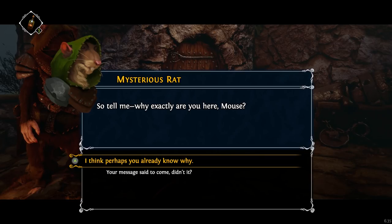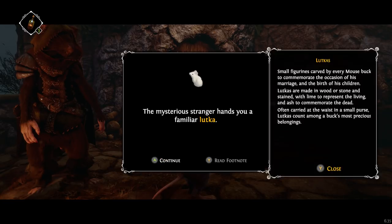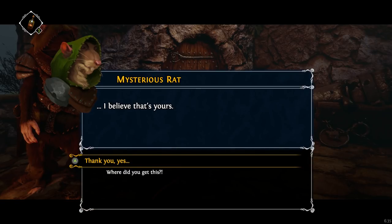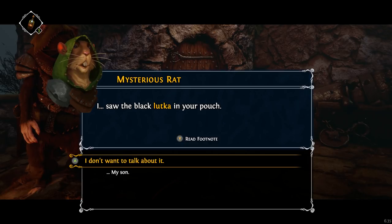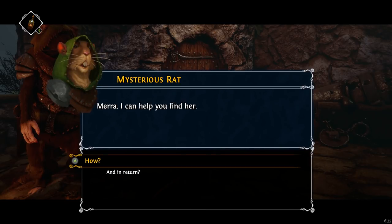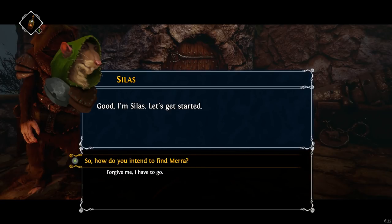So tell me, why exactly are you here, mouse? I think perhaps you already know why. I believe that's yours. Thank you, yes. Someone you care for — Mera, my wife. I hope she'd be here, but... I saw the black Lutka in your pouch. My son. I'm sorry — truly sorry. Mera, I can help you find her. How? I have my ways. And in return? I need you to get something for me. I'm Silas. Let's get started.